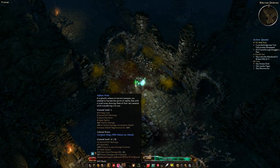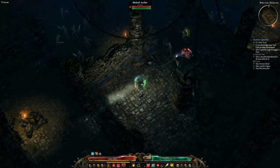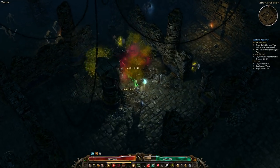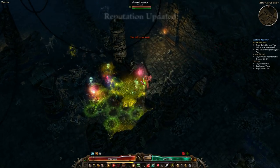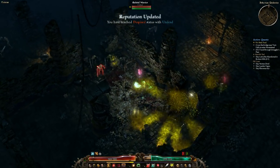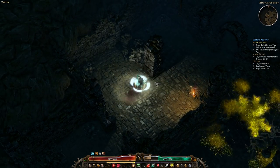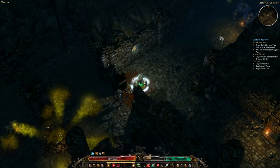Siphon Souls does 468 Vitality damage and converts that damage into health — a percentage of it. It's a three-second duration, doing that every second, so it's basically 468 times four ticks of damage because the initial cast itself does a hit and then the DoT procs. That's technically four ticks of damage. Blitz with only one point just killed all three of those skeletons — it's only one point.